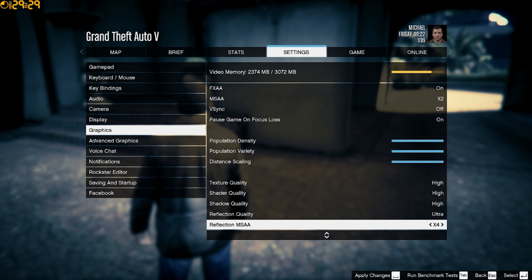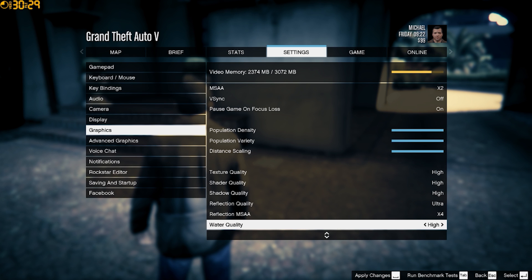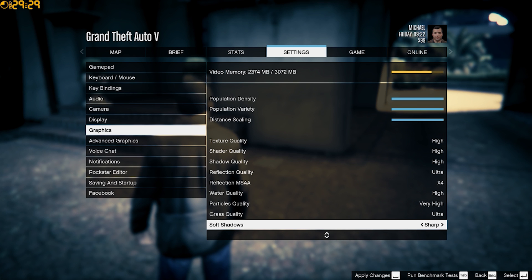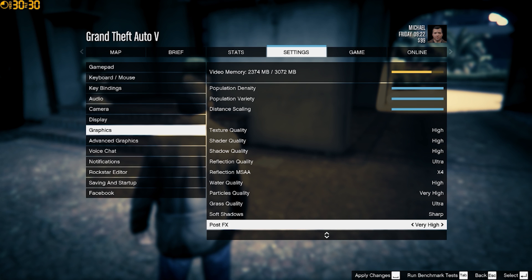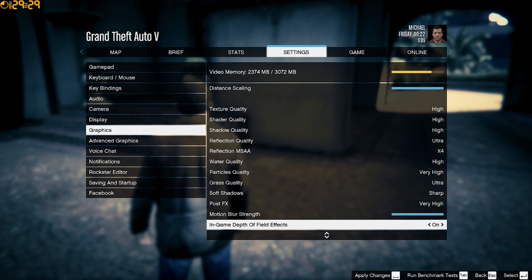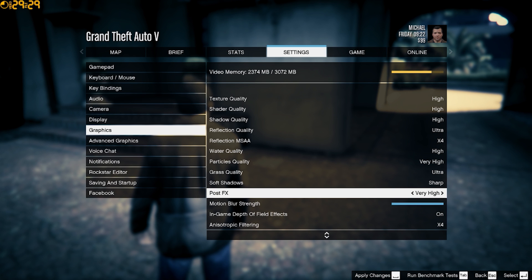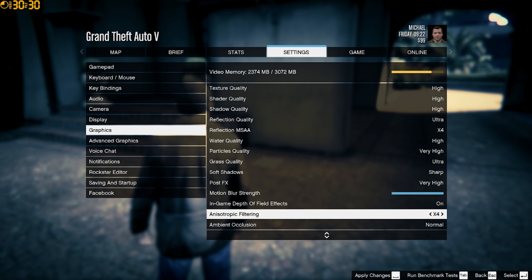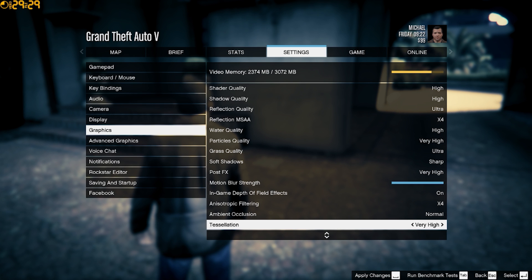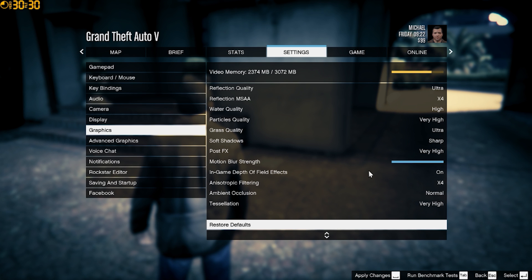Texture quality — put everything on high. I have reflection on ultra, reflection MSAA on 4x. Water quality on high, particles very high, ultra. Soft shadows — I like sharp shadows because I prefer the look of them. Post effects is very high because I like the depth of field effects, although if you edited the game files then depth of field should be off, so you can just set that to high. Anisotropic filtering I put to 4x — 16x is overkill and 8x is unneeded, so 4x is best. Ambient occlusion normal looks okay. Tessellation very high — that's what I have.